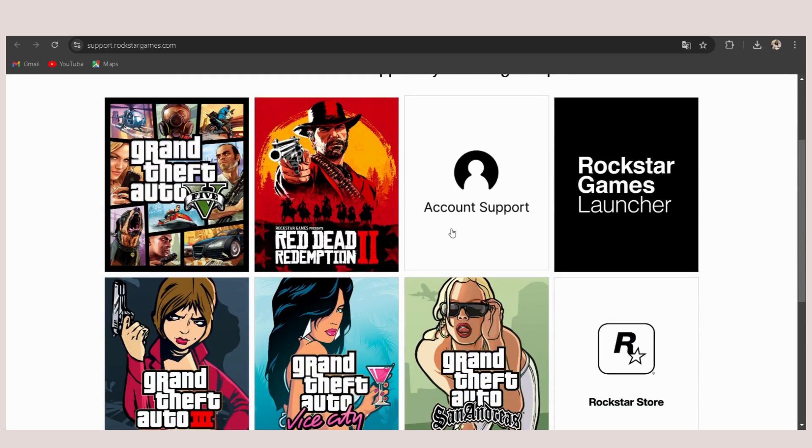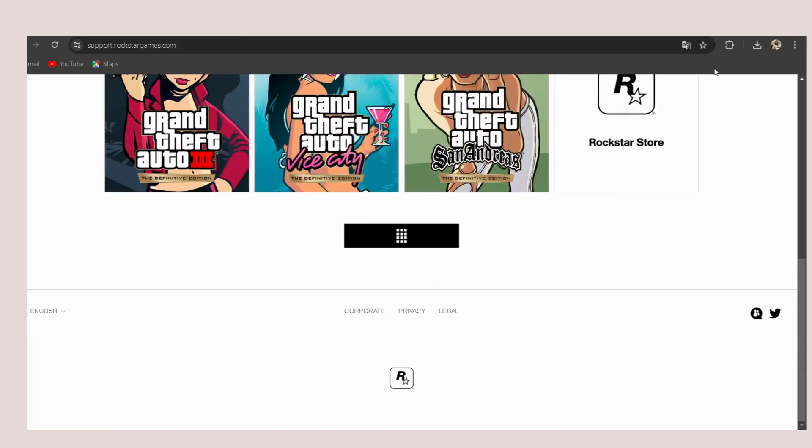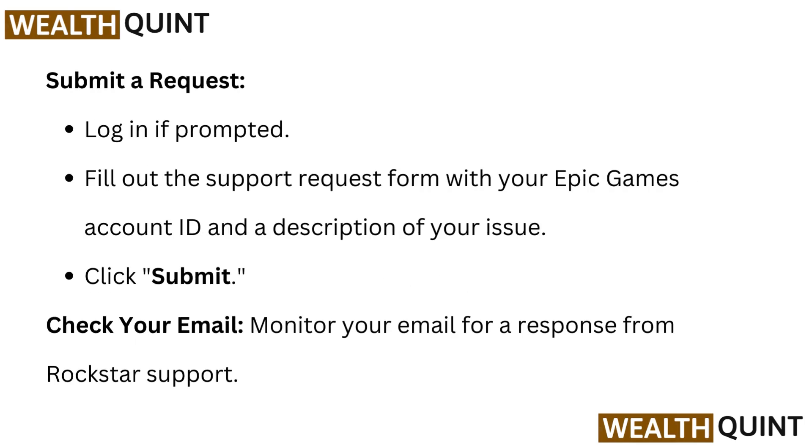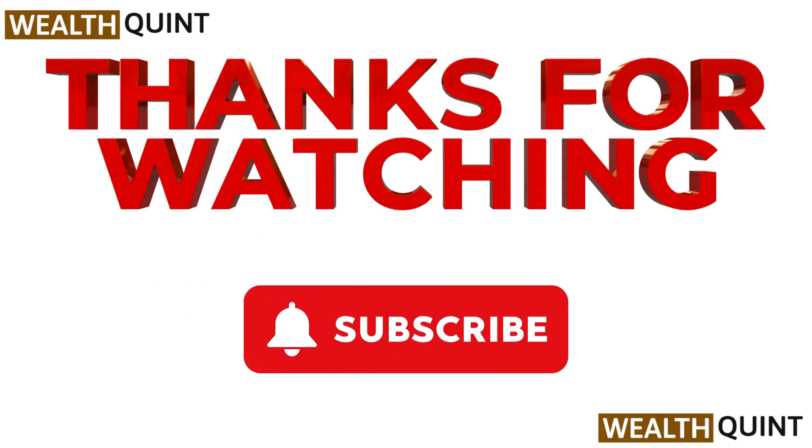Fix five: Contact Rockstar Support. Visit the Rockstar Support website — link provided in the description. Select Account Support, then choose Social Club Account, and click on Account Linking to focus on linking issues. Submit a request by logging in if prompted, filling out the support form with your Epic Games account ID and a description of your issue, then click Submit. Monitor your email for a response from Rockstar Support.